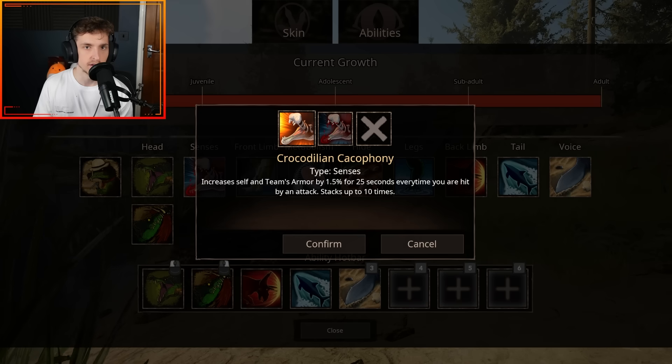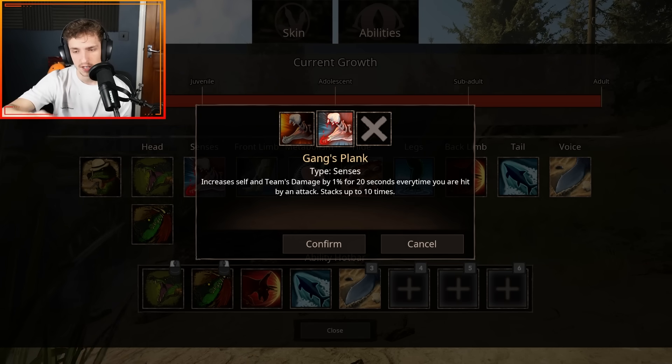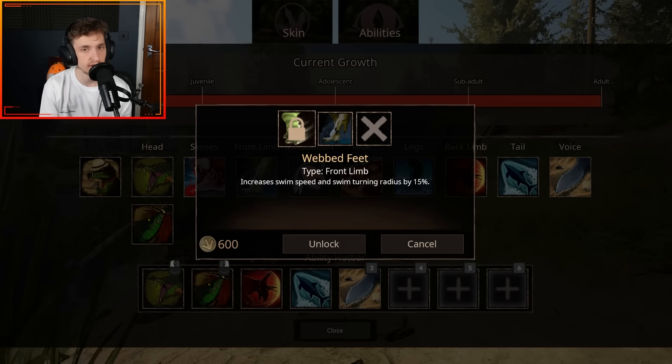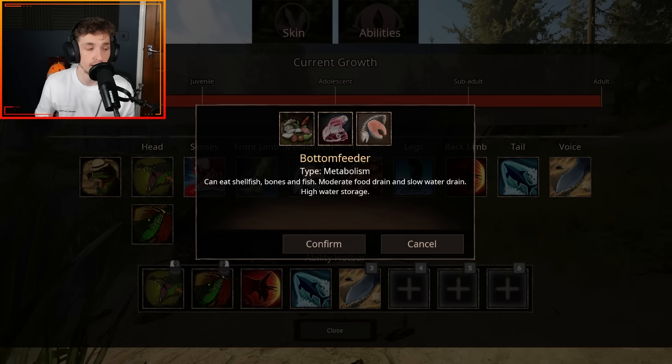For sensors you get two: Crocodilian Cacophony increases self and team armor by 1.5% for 25 seconds every time you're hit, stacking up to 10 times. Gang's Plank increases self and team damage by 1% for 20 seconds every time you're hit. So one increases your armor when hit and the other increases your damage output. For front limb, you get Webbed Feet which increases swim speed and swim turning radius by 15%, and Firm Grip which increases turning radius by 5%.